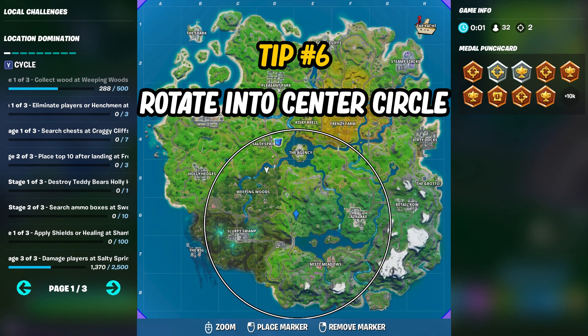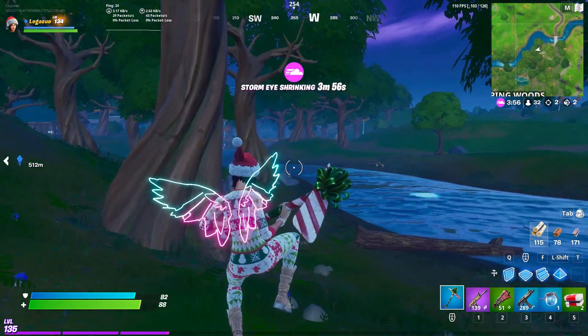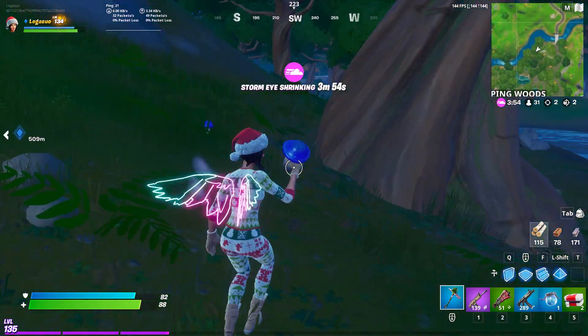The next tip is to rotate into the center circle for the first four zones. This will make it so you don't have to rotate as far, since those zones tend to be towards the middle of the previous one.